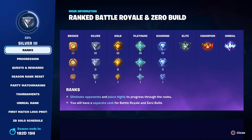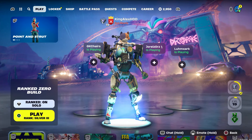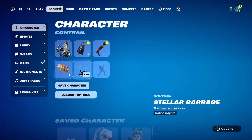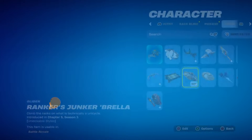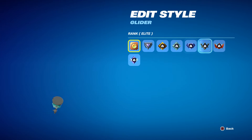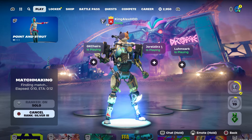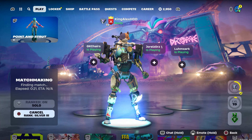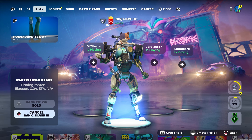If you want to rank up, you've got to play a lot. I'm at 33 percent right now. I recommend starting it up and doing Solo if you want. To unlock the other styles for this umbrella glider, you're going to have to play ranked and level these up. It's pretty simple to level all of them up.